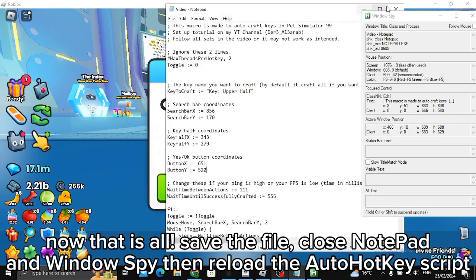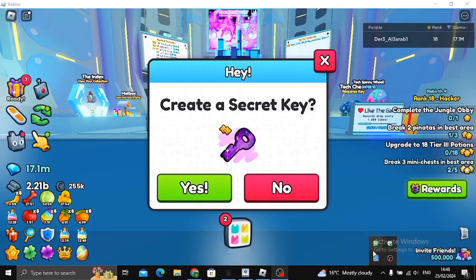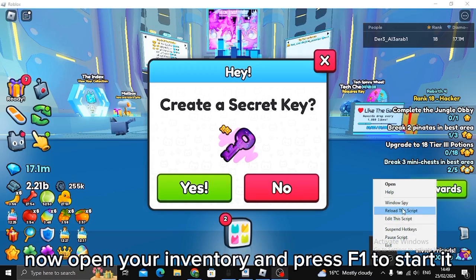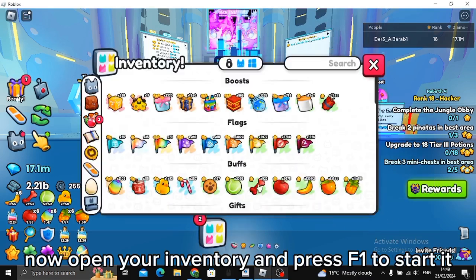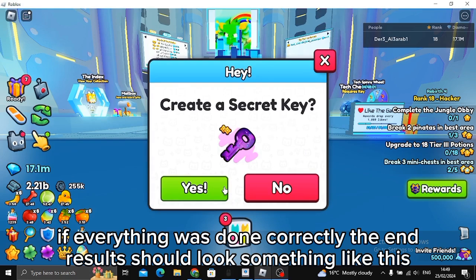Close Notepad and Window Spy, then reload the AutoHotkey script. Now open your inventory and press F1 to start it. If you want to stop it, press F1 again. If everything was done correctly, the end result should look something like this.